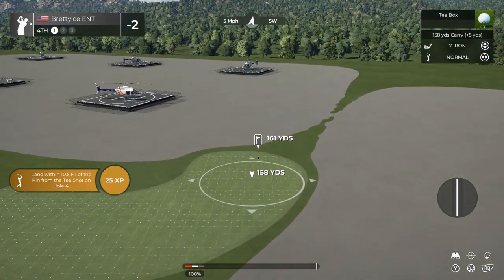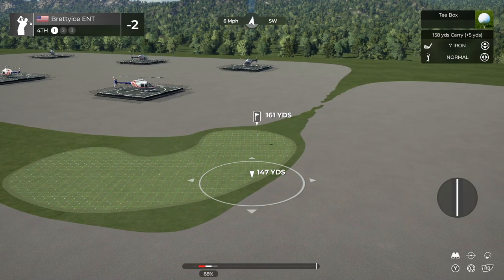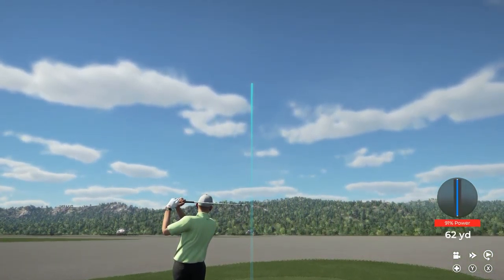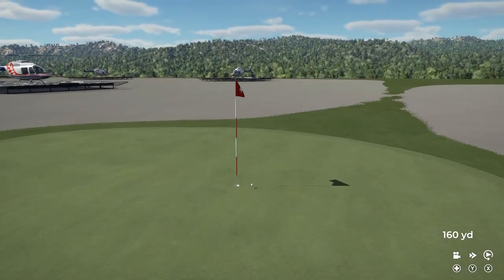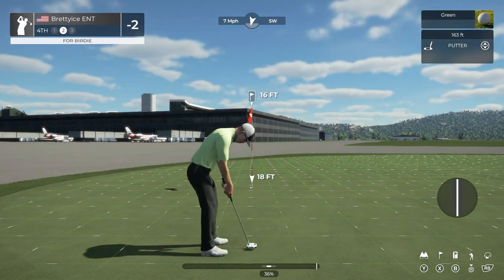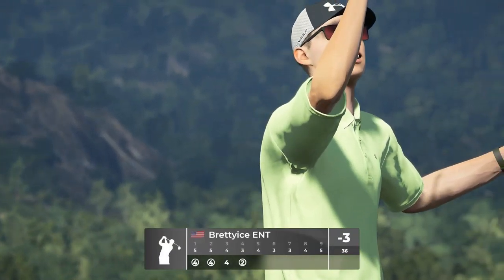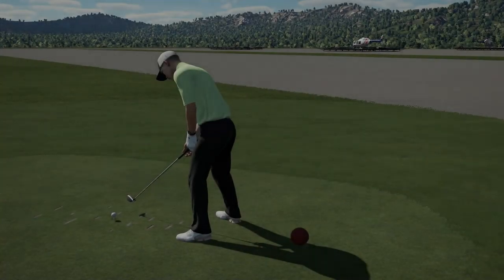As you tee off, we've got a par 3. Good little shot there. Here we go — birdie putt. Putt appears to be on line. Nicely done dropping it — birdie. And after that hole, you are now 3 under par.